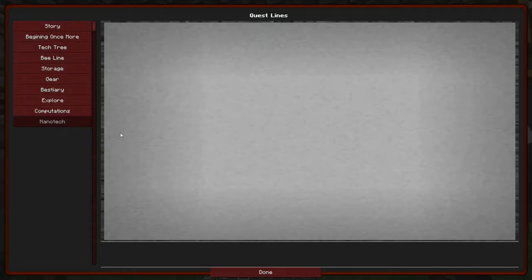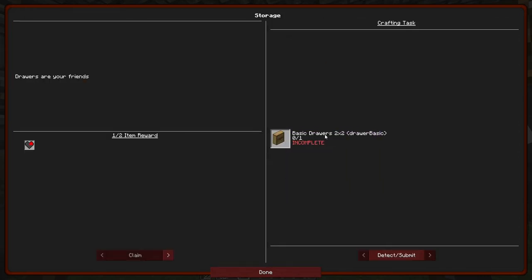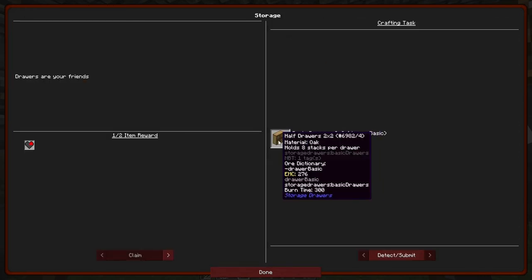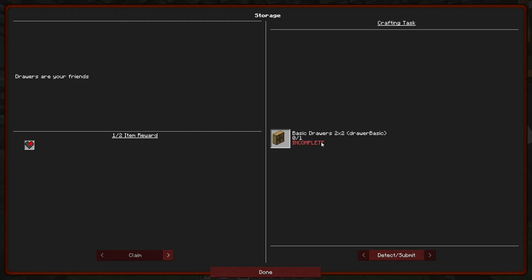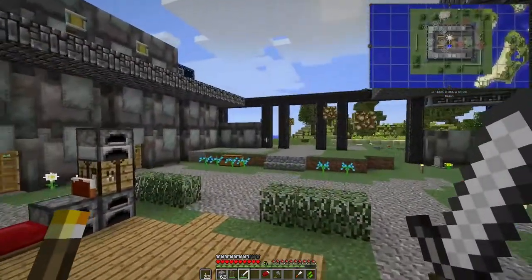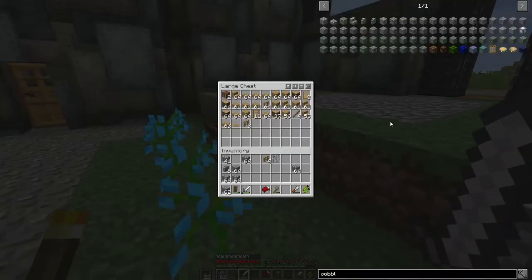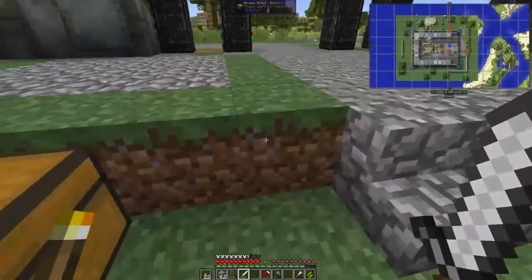If we come into the quest menu, you can see over in the storage line there are all sorts of quests to be done. The first one we're going to do is make a basic set of two-by-two drawers or half drawers. Over on this far side I have all the materials I got from leveling the village that was here.